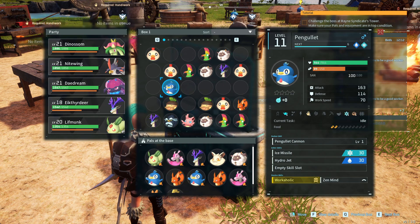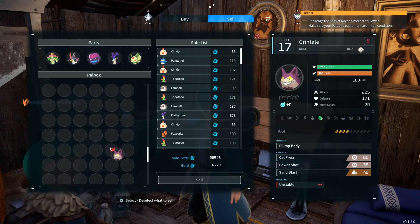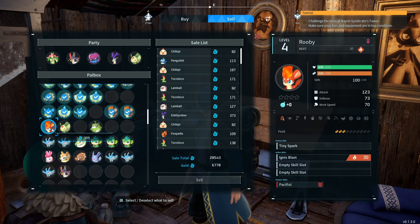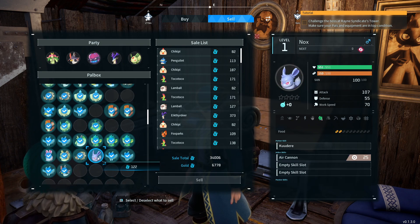Especially the workaholics, so they can work in the base. I like good workers. Then I go to a PAL merchant and I sell everything that is not in box 16. I right click every PAL that I did not put in box 16 or 15, and then I sell it.